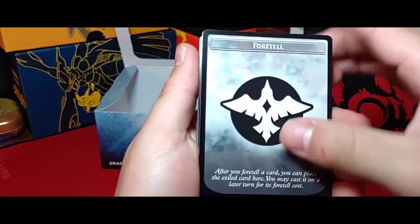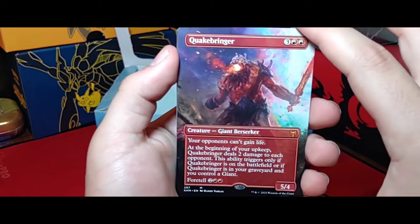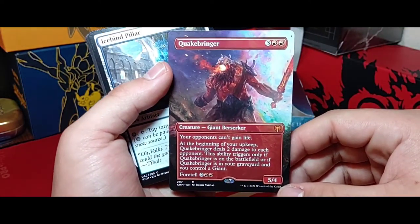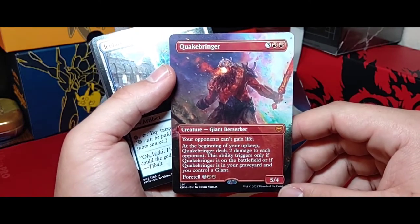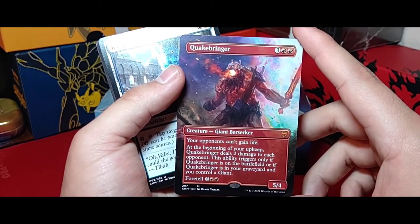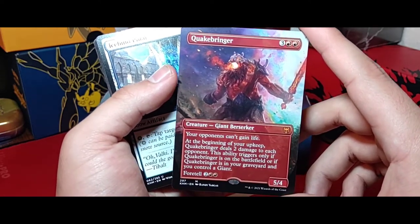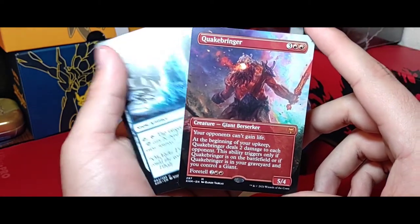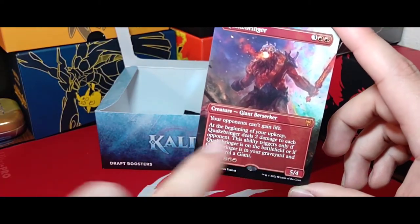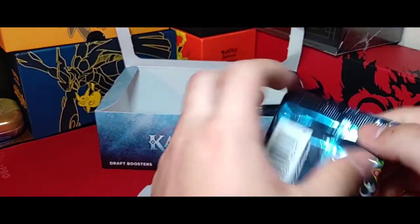Come on, give me a Planeswalker! Oh, I am not complaining — we got a full art mythic! Five-drop 5-4, your opponents cannot gain life. At the beginning of your upkeep it deals two damage to each opponent. This ability only triggers if Quakebringer is on the battlefield, or if Quakebringer is in the graveyard and another giant is on the battlefield. So if you had one Quakebringer out and two in your graveyard, that would trigger three times that turn — pretty ridiculous.